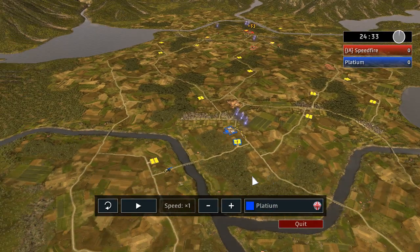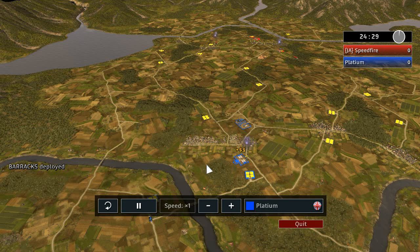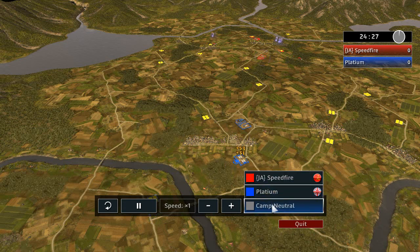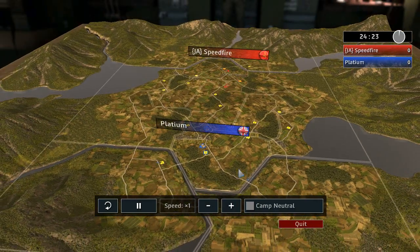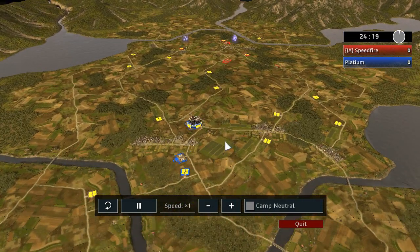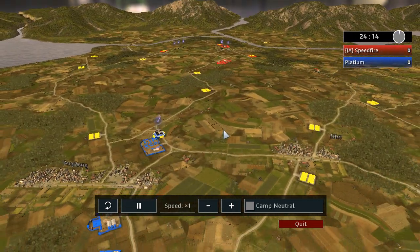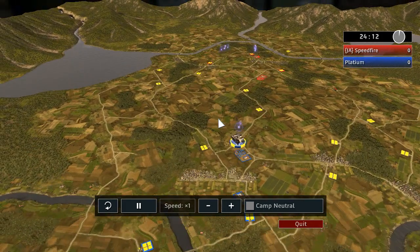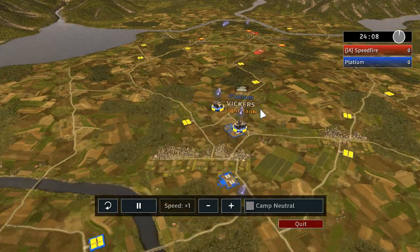Platium, aka Bloodyus, is going to do a pretty strange strategy — two depots and barracks. Since he's playing British, he won't go airport and he won't go bombers, because if you place an airport against the Russian on this map the Russian could just easily rush you. So he's going to focus more on getting Vickers out.